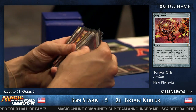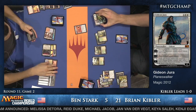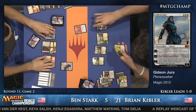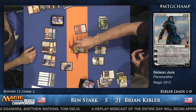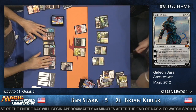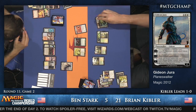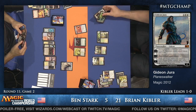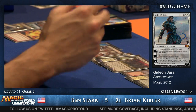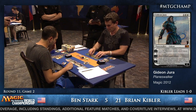Ben uses Pyroclasm to clear away Brian's creature and ticks Gideon up to eight. Voice of Resurgence for Brian Kibler, followed up with Scavenging Ooze. Another side effect of Hallowed Burial is that the Scavenging Ooze only has one thing to feed off of. Celestial Colonnade is going to start doing work — unless Kibler finds a Ghost Quarter or Tectonic Edge, the Colonnade will start ambushing Kibler's creatures that are forced to attack because of Gideon.